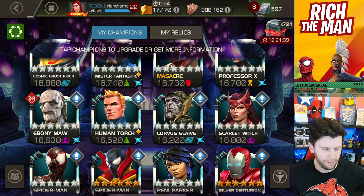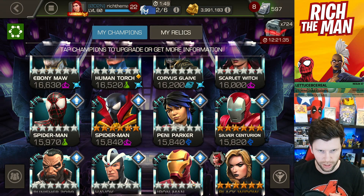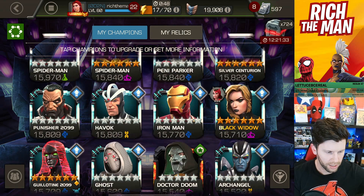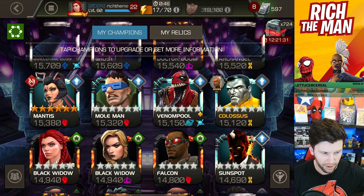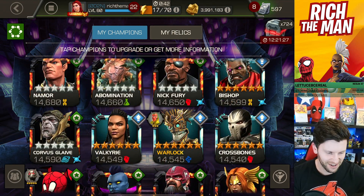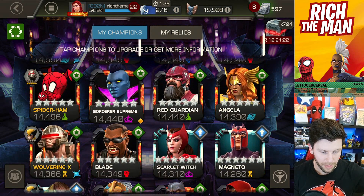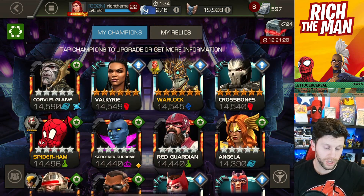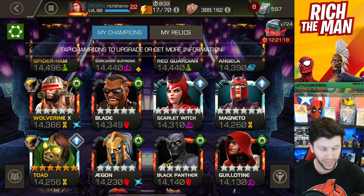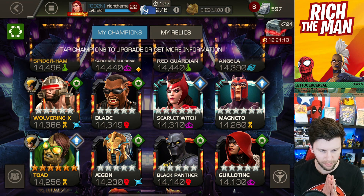Your Ebony Maws, your Penny Parkers, your Gallows - there's Penny Parker right there, and Penny Parker's a great option. Your Havoks, Mole Man maybe, Nick Fury of course because everyone does that, Bishop of course - that's another great option. Crossbones could be quite cool as well. There's tons of options: Toad, Wolverine, Weapon X. The list goes on.